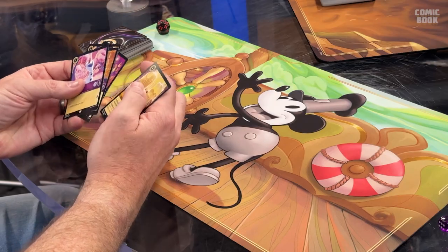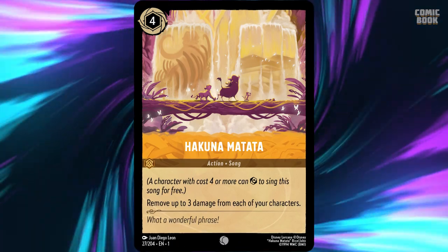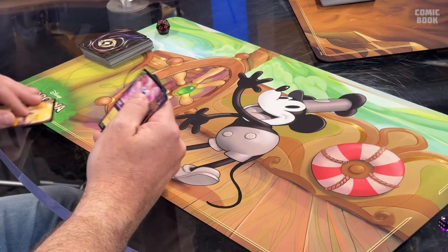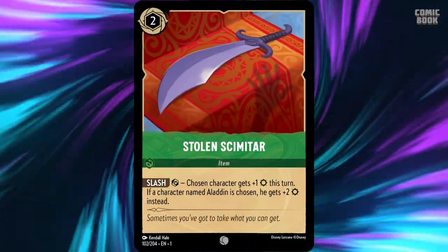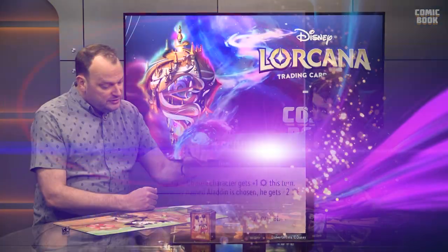We also have a couple of other card types. Action cards are a one-shot — like Hakuna Matata here: you pay its ink cost, do what the card says, and it goes to your discard pile. Then we have item cards. Item cards are easy to spot because they have a gold border around the art. Item cards stay in play once you play them and generally have some ability that helps you or your characters. Their ink dries right away, so as soon as you play them you can start using them.